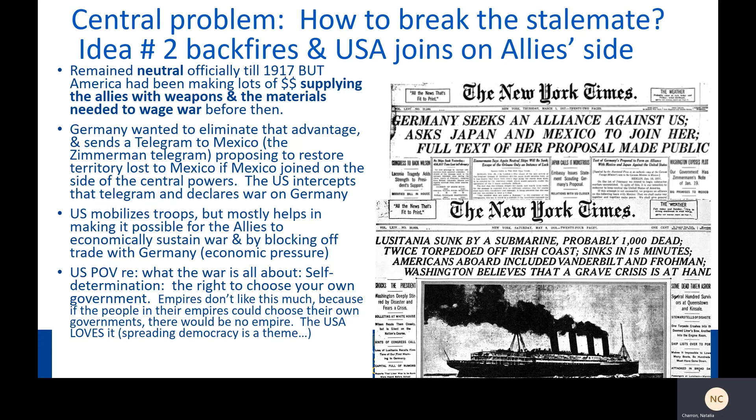Two things happened. One, a German submarine hit and sank a ship called the Lusitania that had a few American civilians on it, and that was bad. But then also Germany wanted to rope Mexico into joining the war on its side, proposing to restore lost territory to Mexico in the Southwest if Mexico joined the Central Powers. This proposition was made via telegram called the Zimmermann telegram — kind of famous. The United States intercepted that telegram, and between those two events, that was enough to declare war on Germany.